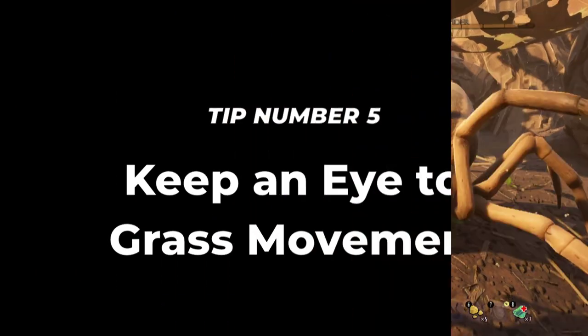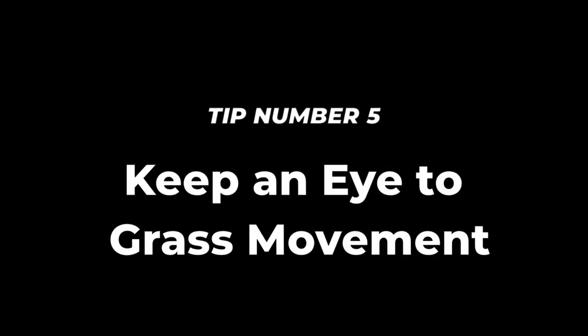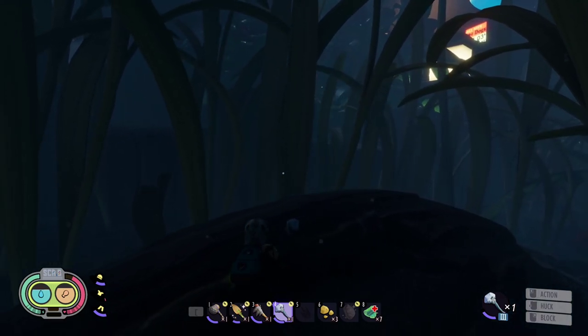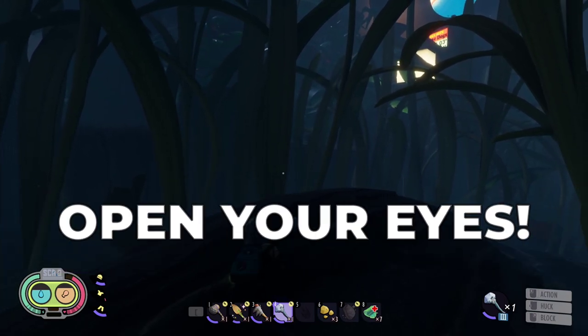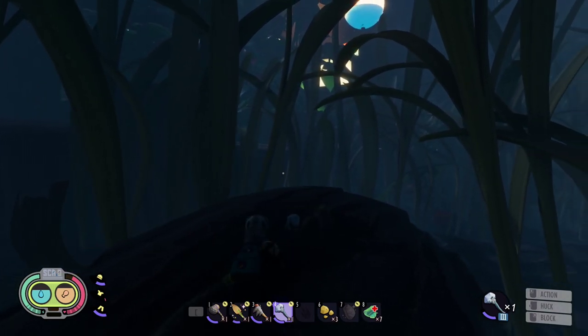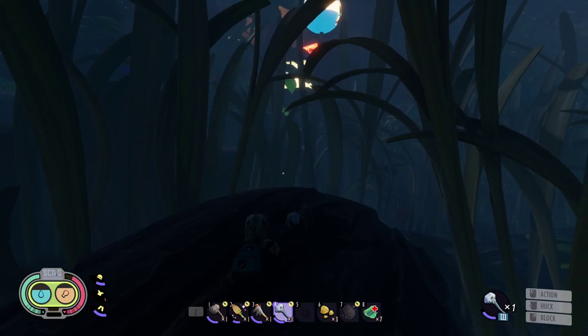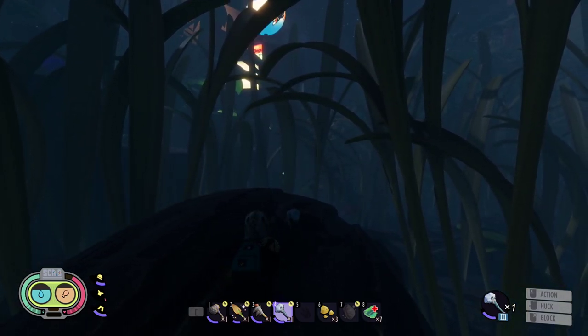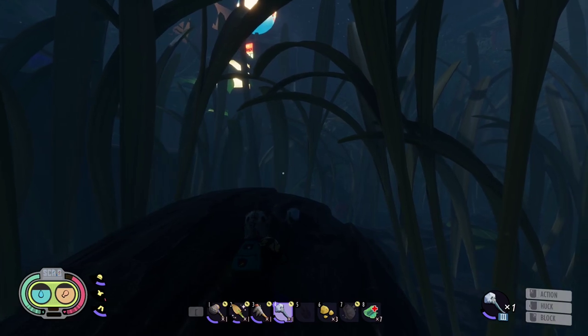Tip number 5: Keep an eye on grass movement. This tip can save your life or help you hunt. If you see or hear grass moving, open your eyes — a big creature is close to you. Wolf spiders, orb weavers, ladybugs, and stink bugs will move grass while roaming.